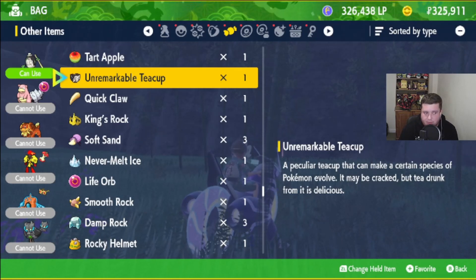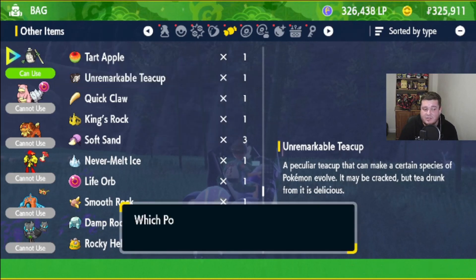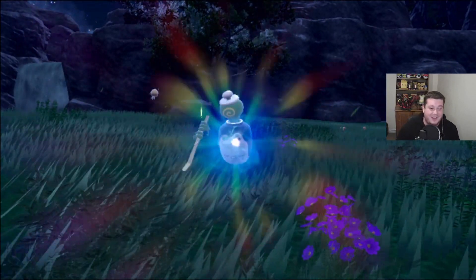Obviously go and check that out as well, I'd really appreciate the view. So the Unremarkable Teacup — we're going to use this item and we're just going to evolve our Pulture Geist into... I don't actually know the names of these Pokemon yet, I suck at this.